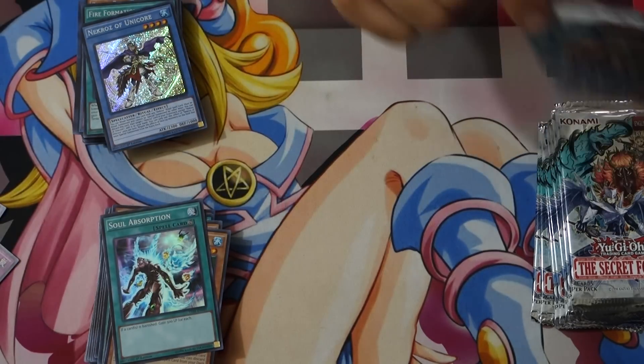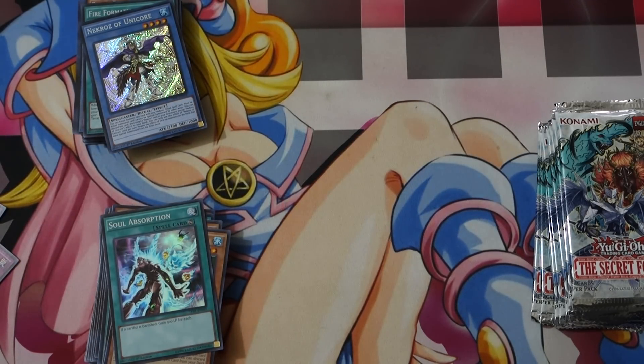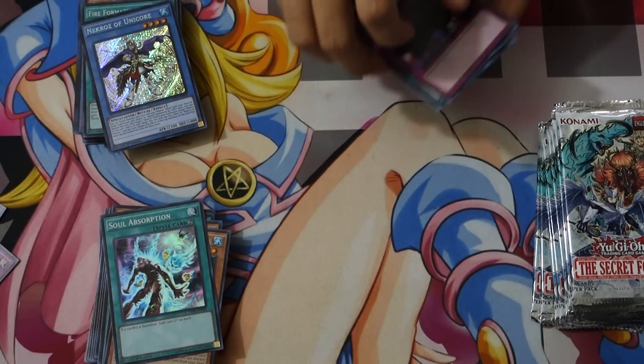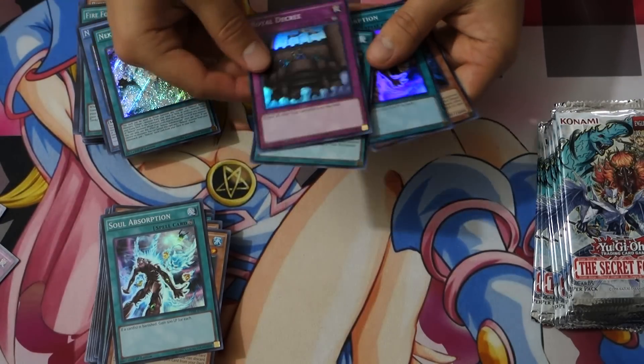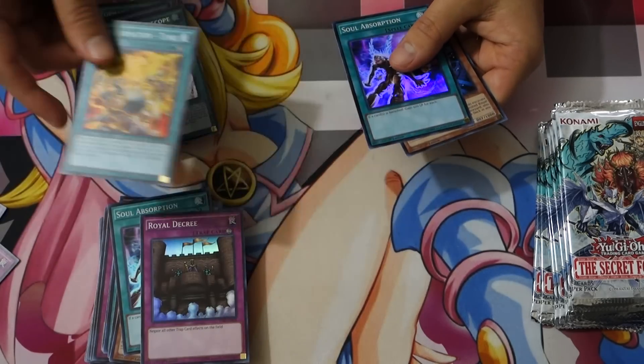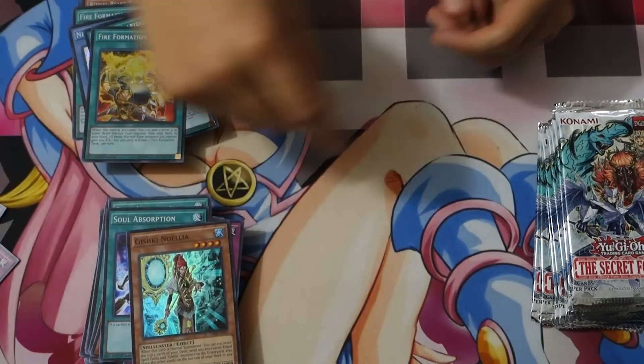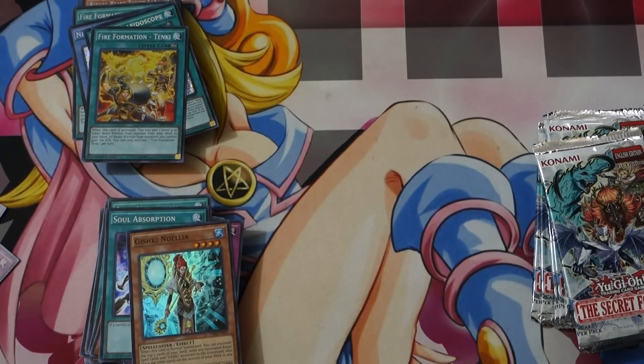We got another Unicorn. I feel like Unicorn, Call of Solus, and Decisive Armor have been the easiest cards to pull from my experience. We got the Kaleidoscope. I feel like we've already got too many Decrees. One thing you can do if you're a vendor at Yu-Gi-Oh is sometimes you don't need to put the expensive cards in your glass case or binder.